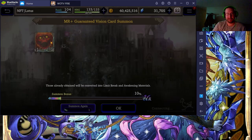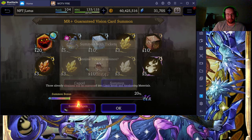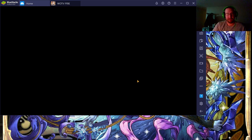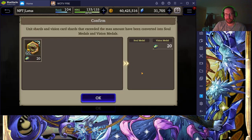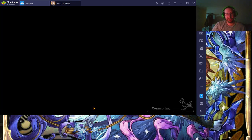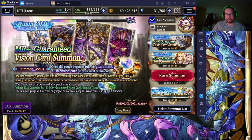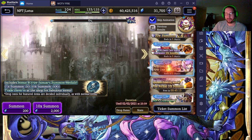Only two more summons left. Buddy Moon — I don't really think I have a use for that one. Last one is the Striking Up, which just means more of those metal shards. That was a good little amount of metal shards. I think that's everything I want to do under the summoning — I want to do more but I can't afford to invest into this game at this point in time.